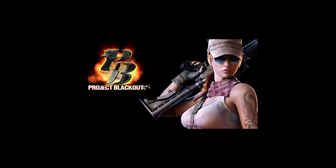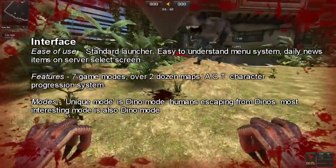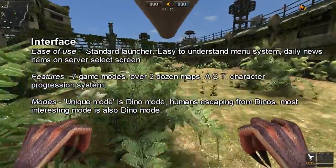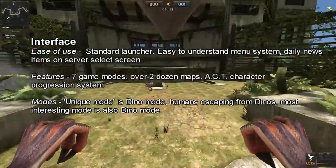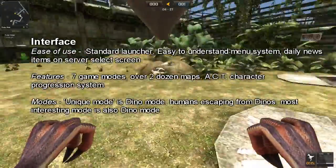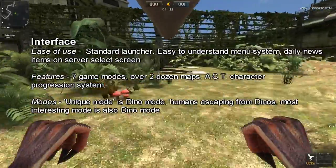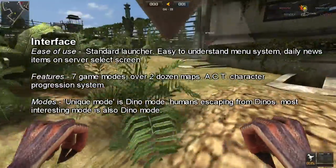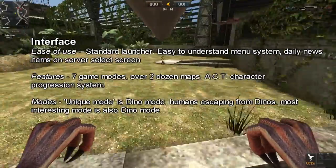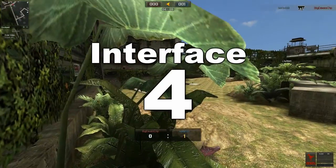Now let's shift over to Project Blackout. Standard launcher on this — I like that, that's always nice. A little daily news ticker when you log in with lots of useful information, frequently updated with new events. Fantastic. It had the most in-depth character customization progression system called the ACT system — very, very fun. Of course, it had Dino Mode, which was a blast. Dino Mode is my favorite mode out of all three unique modes these games have. Because of all that, Project Blackout grabbed a 4 out of 5 for interface.